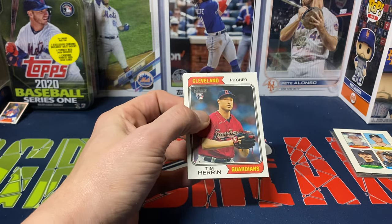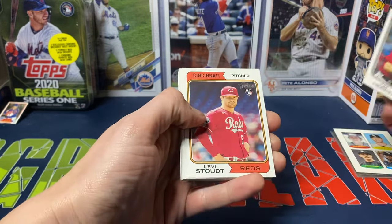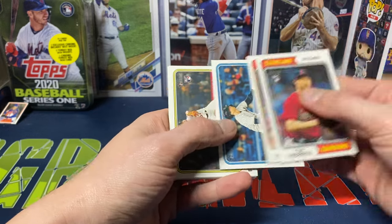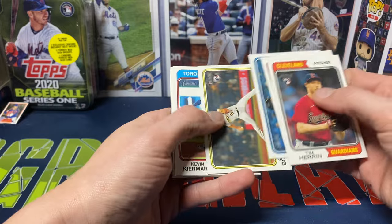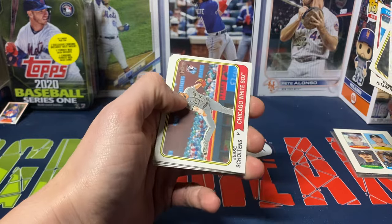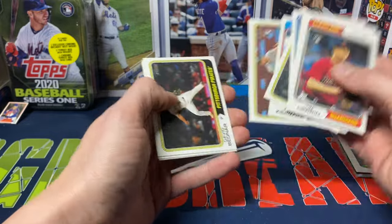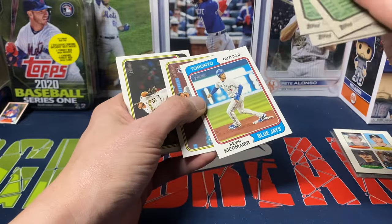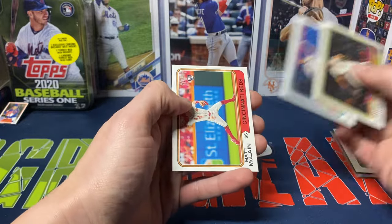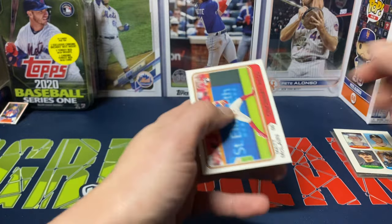We got Tim Herrin, Levi Stout, Higashioka, Cody Bolton, Kevin Kiermaier, Jesse Showalter — I'm not too sure I pronounced that right. Doesn't really look like we got another short print. David Bednar — pretty sure yes. Then Peterson, and Matt McLain to finish it off.